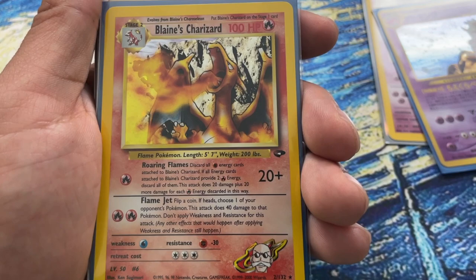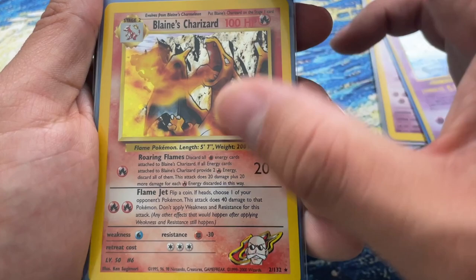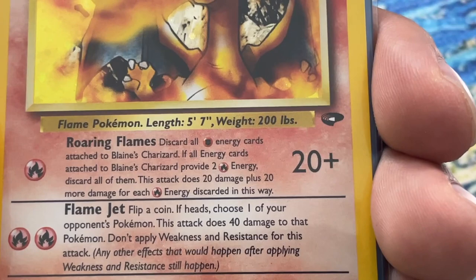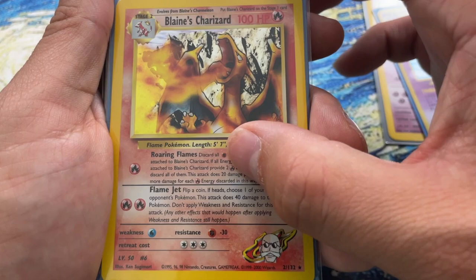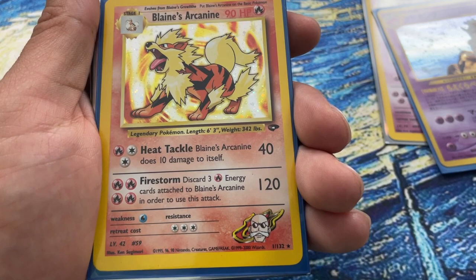Then we have Blaine's Charizard - OG Charizard art, definitely a lot of people's favorite Charizard art, probably my second or third. This is another card featured in my error card video because in the text it says 'discard all fighting energy cards attached to Blaine's Charizard' - that should be fire. There is a corrected version of this card which is actually rarer, so you're most likely going to see the error card. The corrected one goes for a bit more, so keep your eyes open for it.